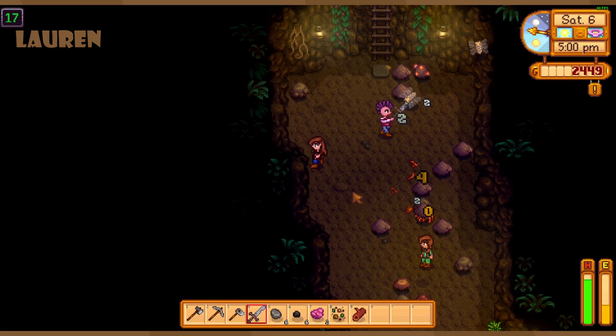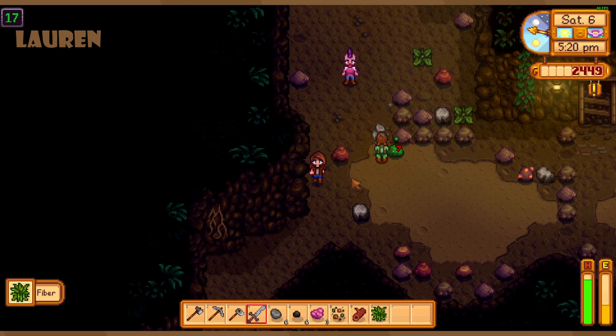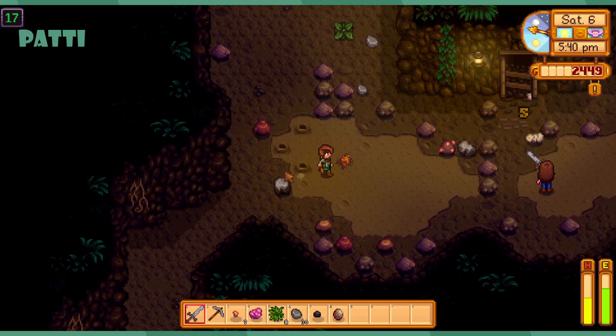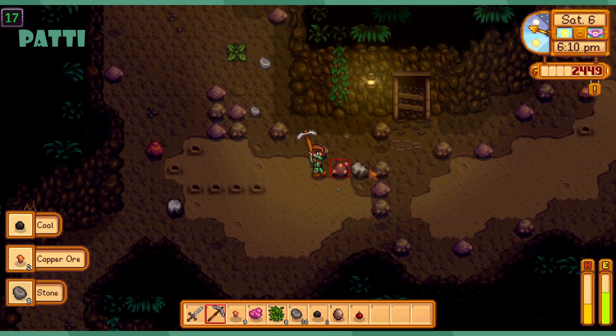Cherry bomb! I'm hemorrhaging blood — that's probably bad. There's a diggy guy — I'm gonna go ahead and abscond. My health is very low. I'm close to meeting Grandpa in person.